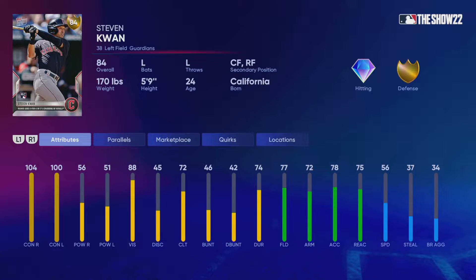This card has really good contact power, not really known for that. Obviously he was hitting the ball for contact — 104, 100 on the contact department, 56, 51 power, 77 fielding, 72 arm strength, 56 speed. He's going to be playing left field for this one.